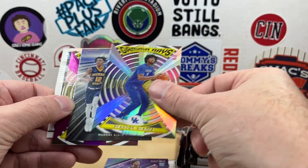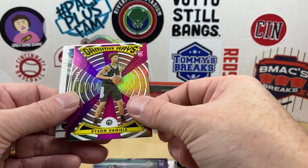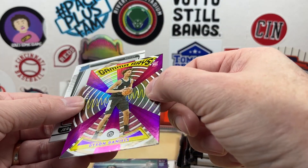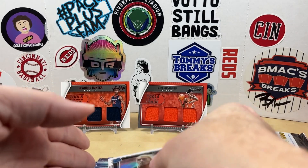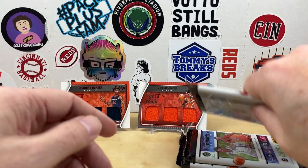Shade and Sharp Gamma Rays, Ja Morant Essentials with Dyson Daniels — this is a purple, is that going to be numbered? It does not appear to be numbered, but that's a parallel — oh it is, over there on the side, numbered to 49. Jeremy Sochan and Walker Kessler. Alright, halfway through, not too bad.